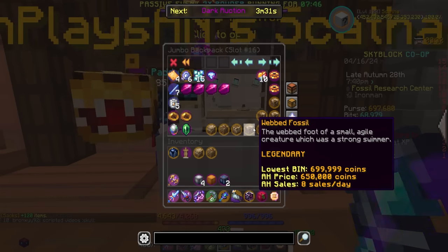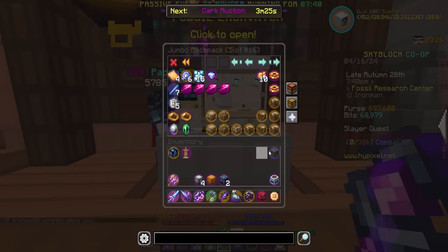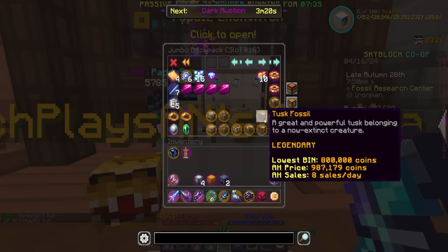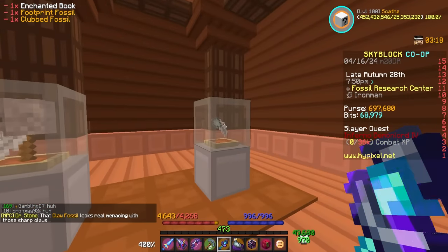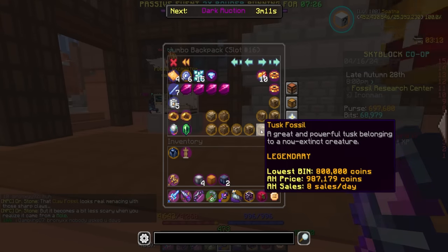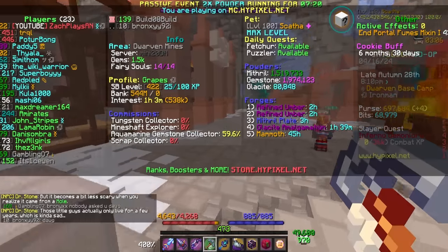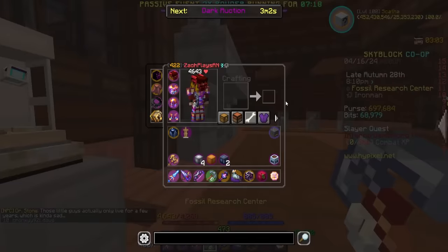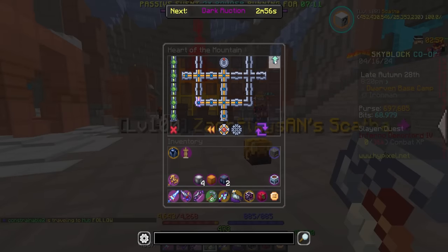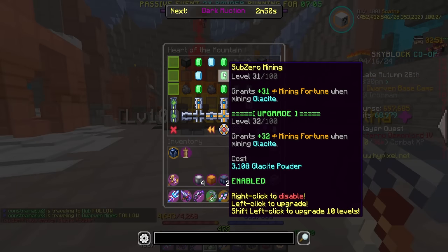It looks like we might be going into another Mineshaft here in a second. I do have another footprint and another club fossil — so not the ones that we need. The one I'm missing — I've been told you can get them from Nucleus Runs — I'm missing the claw fossil and an ugly fossil. Those are the only ones I'm missing. Either way, we went up 80,000 powder from all that scrap, which isn't too bad whatsoever.